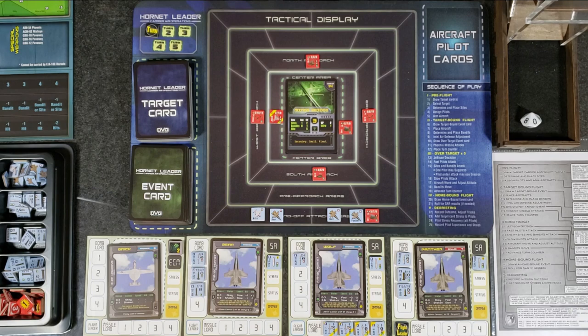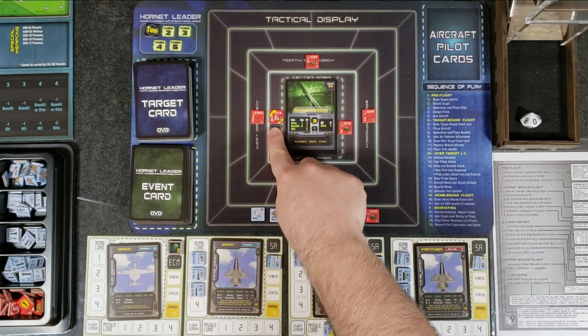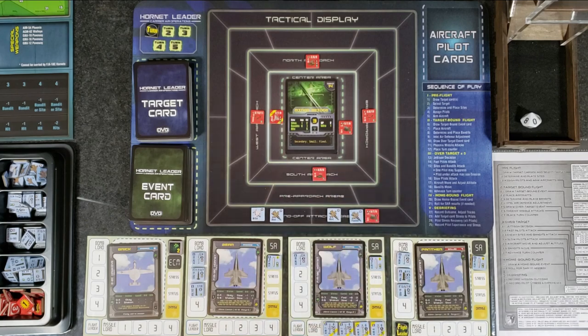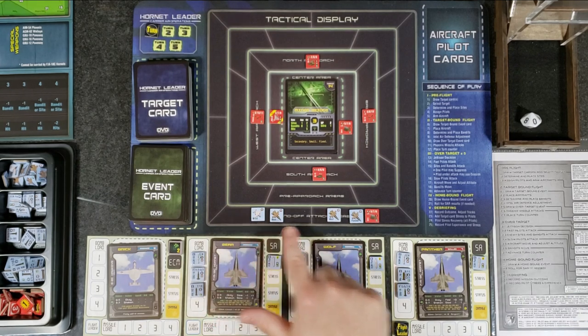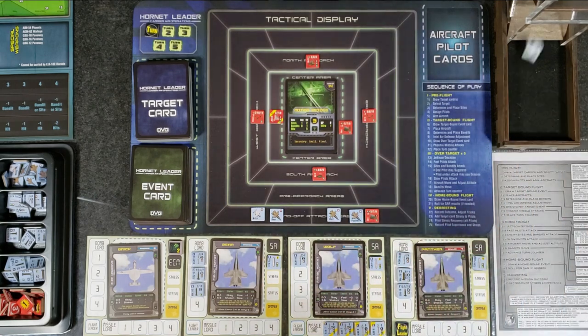Sites and bandits attack — none of the sites can reach us at high altitude yet. However, the MiG-25 has a range of four and we're at three, so he's going to shoot at one of us. We have four pilots at equal range, so we roll randomly — one through eight, nine or ten is a re-roll. He's going to shoot at Panther, the flight leader.